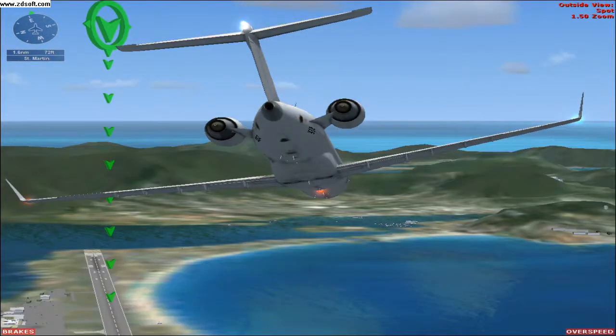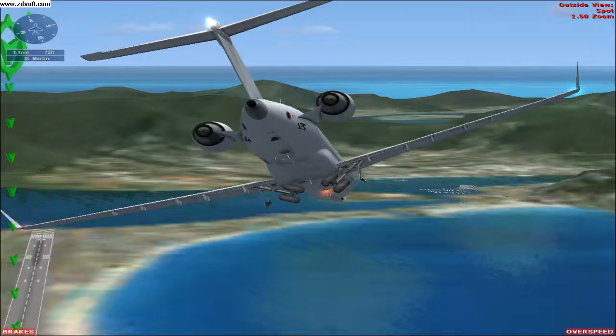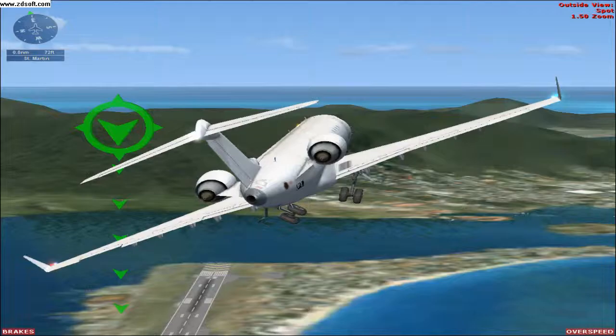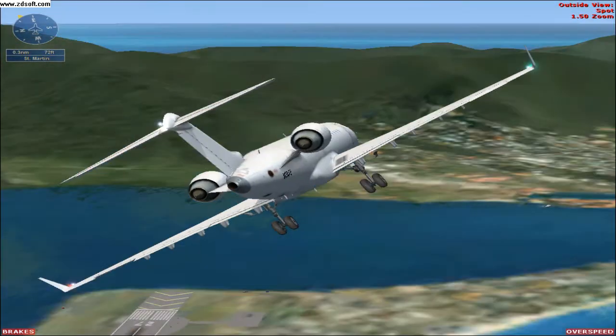We're cleared for the visuals. Reduce thrust and begin descending towards the runway. The landing gateway — land, lower full flaps as we slow down. Adjust thrust to maintain 138 knots reserve.